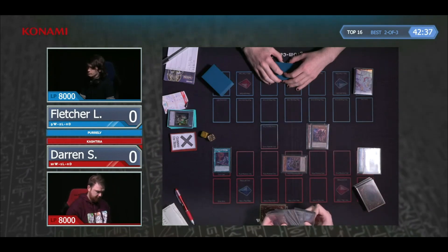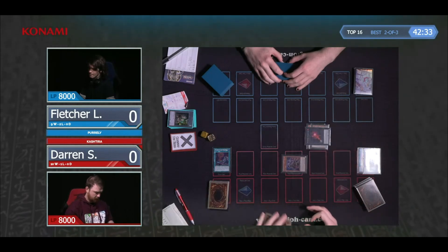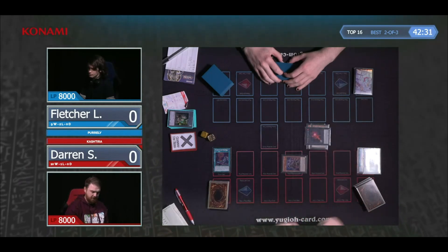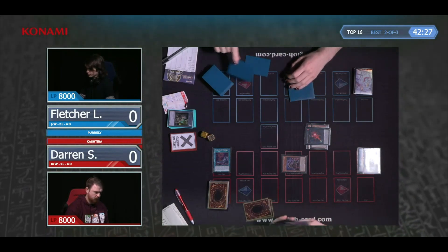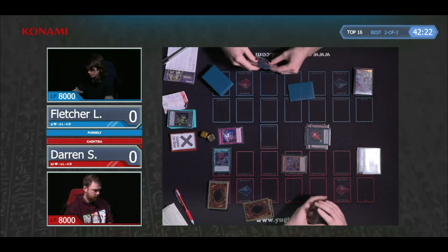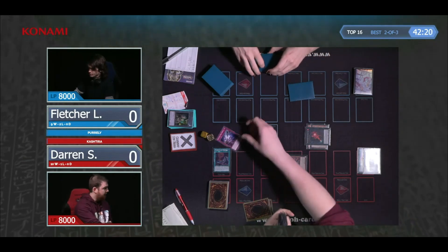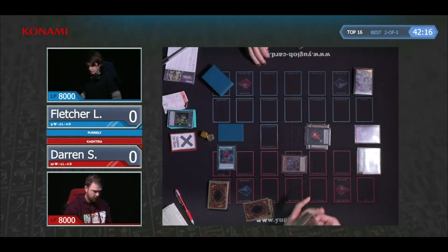There are three Nibirus in Fletcher's deck, and there's no real way to play around Nibiru other than just stopping, which obviously Darren doesn't want to do. So Nibiru could come down from Fletcher and shake up the game quite a lot. That's why Darren's taken his time here to think about each little play.